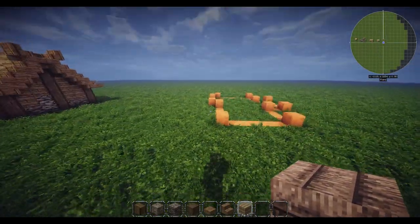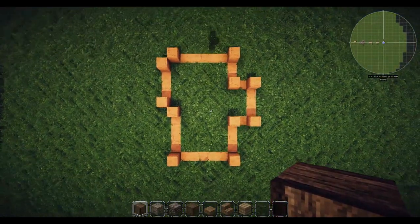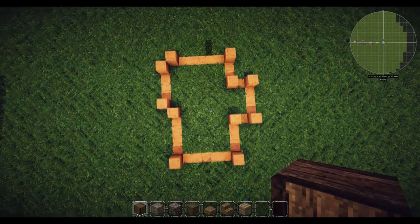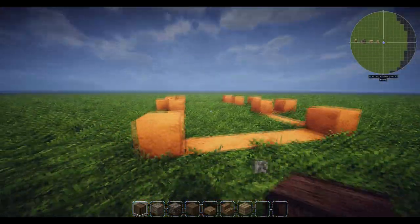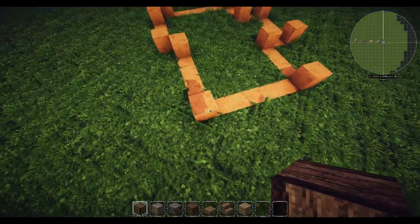You can of course use any of the other thatches as well - totally up to you what you want to use for the roof on this one. This is what the structure looks like as a layout, with each of the points sticking up being the logs. This just gives you a visual idea of where we are in relation to the rest of the build, just in case you're trying to plan it out.